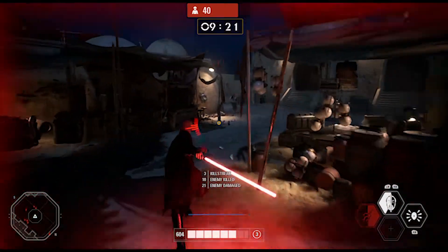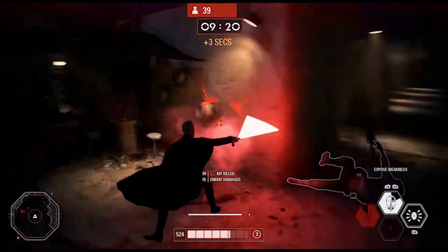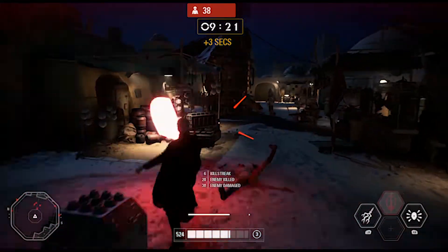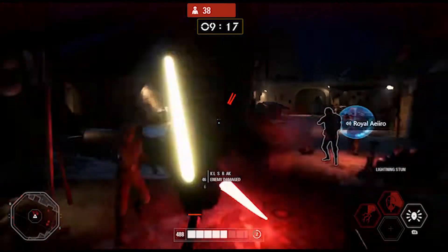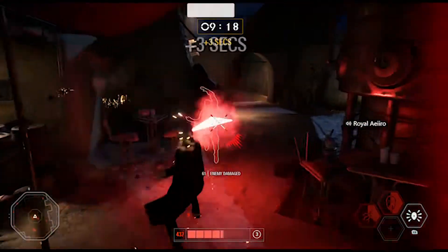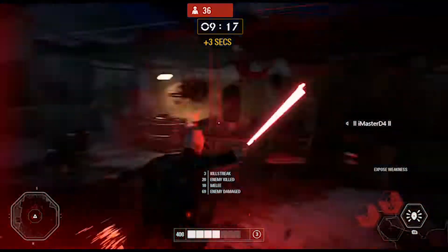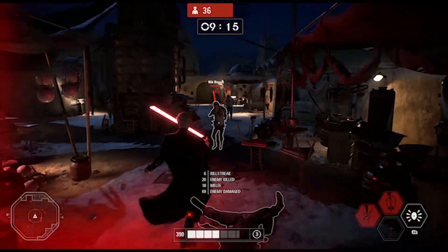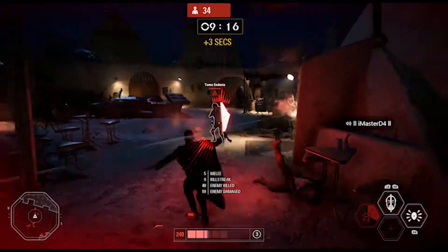I just used Duelist. Lightning Stun is my favorite ability from Dooku so far, and I just like the style that Count Dooku has — he's always been one of my favorite villains in the Star Wars series. Dooku is just awesome. I love his lightsaber, I love his fighting style. He is like the master duelist, as you can see from when he fights Anakin — he's a pretty crazy duelist.